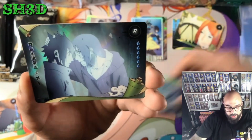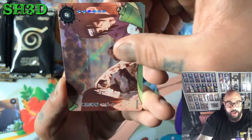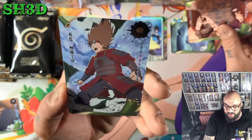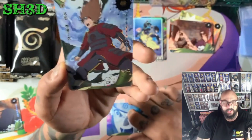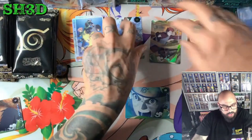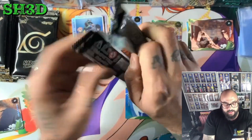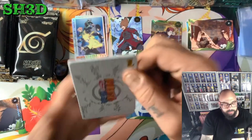We got a special SR and a final card — come on. It's Hinata... we got the Choji. We'll take it, Choji, we'll take it. We have no choice. Poor Choji, poor expansion jutsu. Next one, what are we going to get?